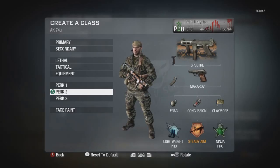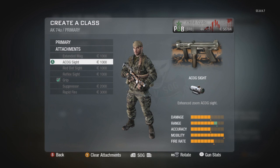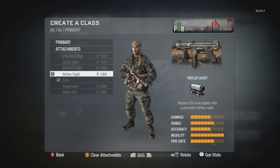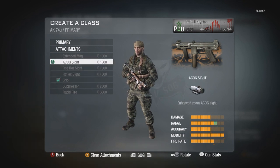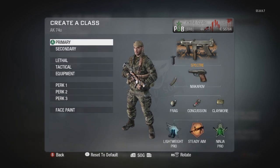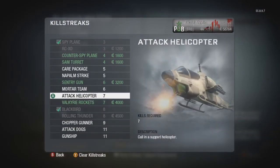My recommended class for this gun would be the Spectre with lightweight, steady aim, ninja pro. For attachments: grip, or extended mags, or rapid fire — that's all I would recommend. My personal favorite is the grip. I tried out extended mags and rapid fire and I didn't like them as much. For killstreaks, I wouldn't run a chopper gunner — the highest I would go is blackbird. I normally run that with the 357 alongside the Spectre.